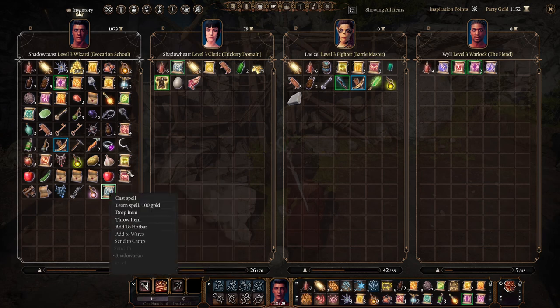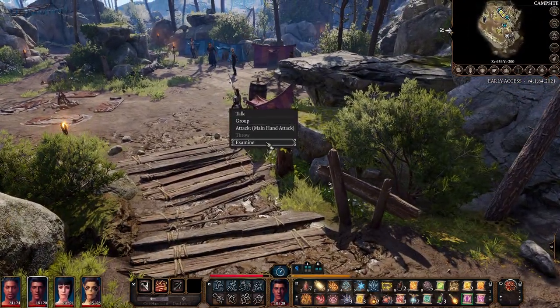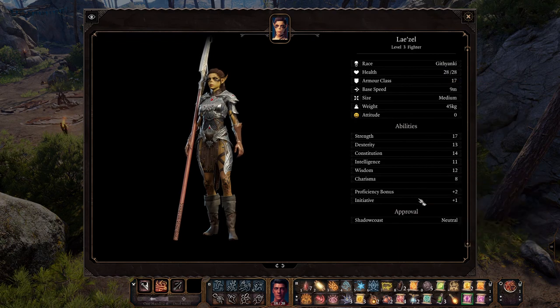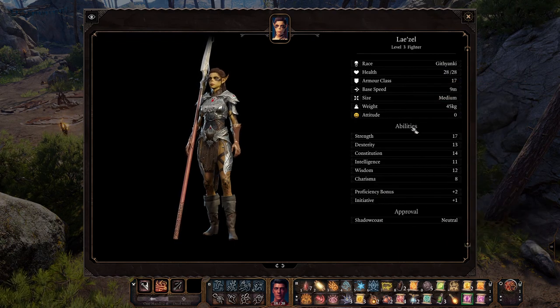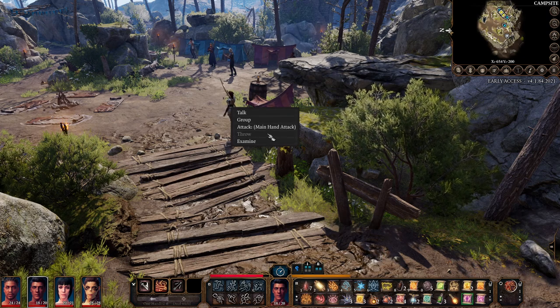Tip number five: you can right-click almost anything and I recommend you do it. This character happens to be a wizard — if I right-click on a scroll I can actually, for a sum of gold, learn this spell and add it to my repertoire. So right-click literally everything. You'll unlock different options such as examining enemies to see their abilities and any debuffs or buffs they might have, or pickpocketing them if that's an option.